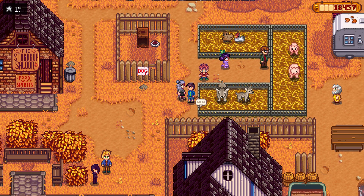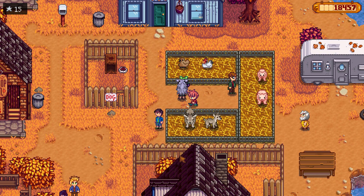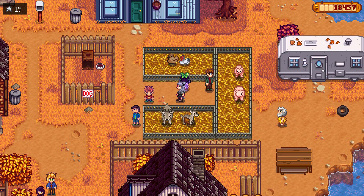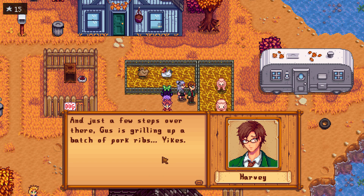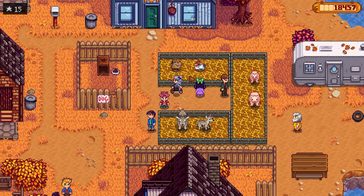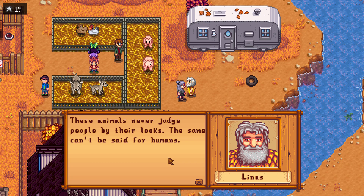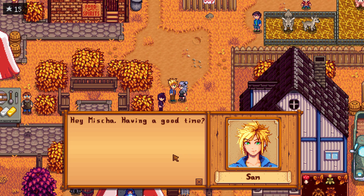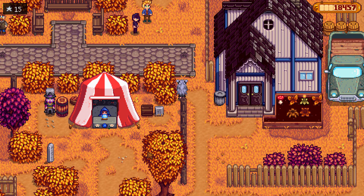There's a petting zoo! I'm in love with this little fair. All these animals are friendly and love to be petted. It's awesome that our animal retexture mods work here too. Harvey is nearby, but Gus is grilling pork ribs right next to the petting zoo — don't listen to that, animals! Linus is over here away from the crowd. I still feel bad that I accidentally insulted him once. Sebastian is just hanging out away from the hectic crowd.